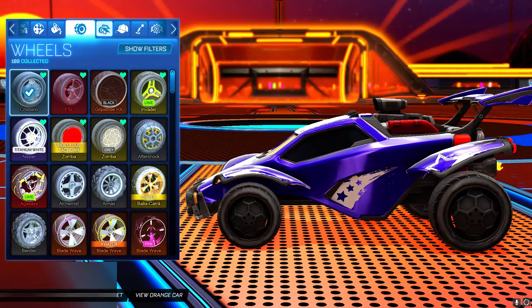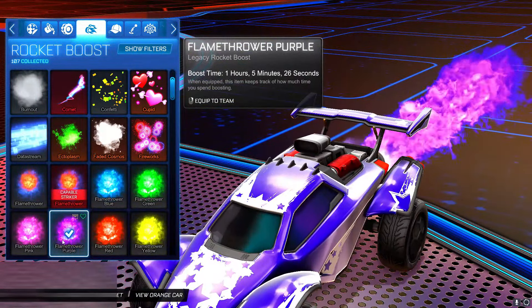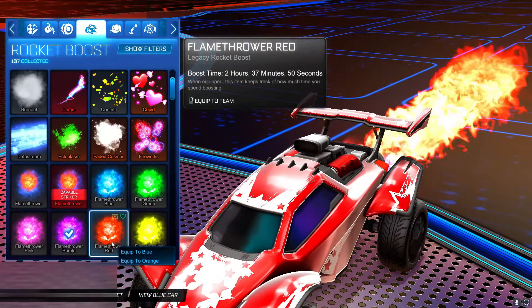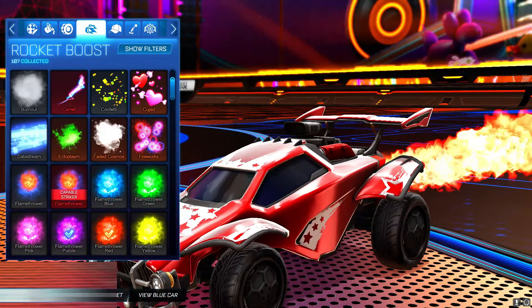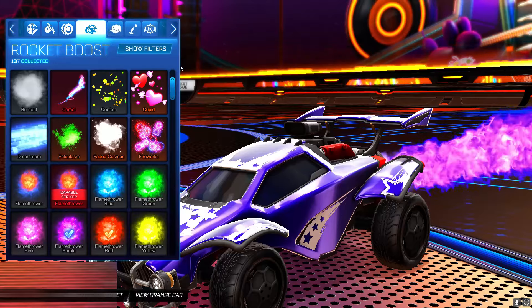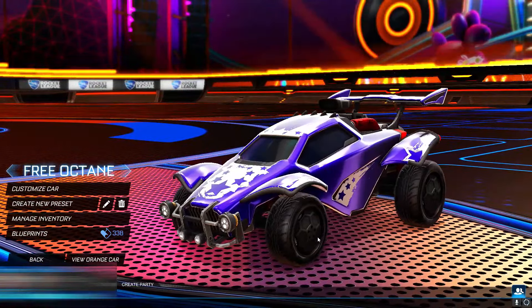For the blue car the boost I chose is the flame thrower in purple. For the orange car I might put maybe the red — right click on PC to equip them to different teams. No antenna, no hat, and that is pretty much the free Octane design.